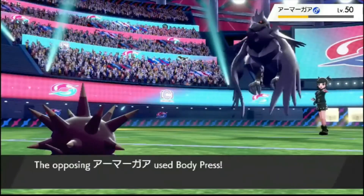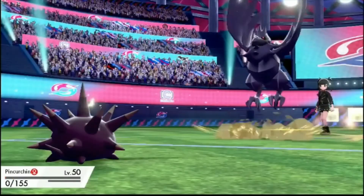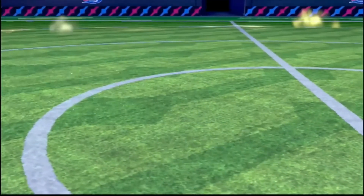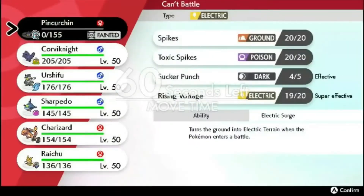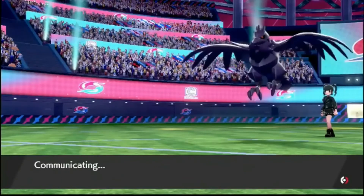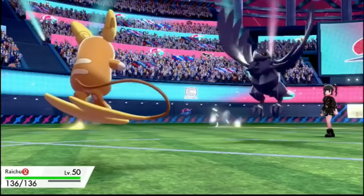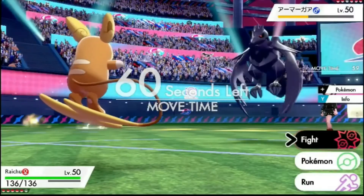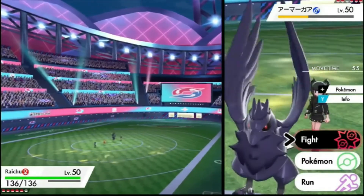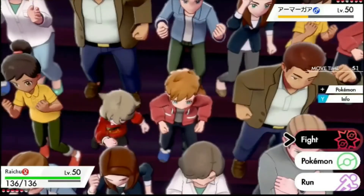Rocky Helmet — good to know. Body Press coming out, going to finish off Pinkurchin. And now in comes Raichu. I've switched a couple of items, by the way — I put Magnet on Raichu instead of Life Orb, because the chip damage I was taking each turn means the sweep becomes less and less likely, but Magnet still boosts my Rising Voltage damage. I also put the Terrain Extender on Pinkurchin so the terrain lasts longer, making sure I'm faster for longer.